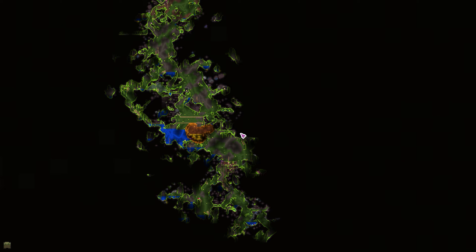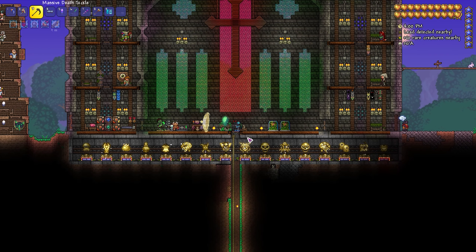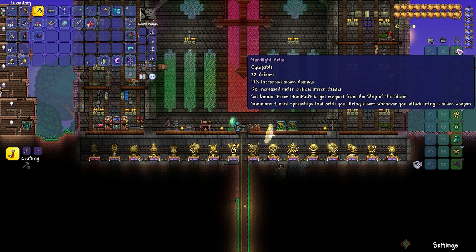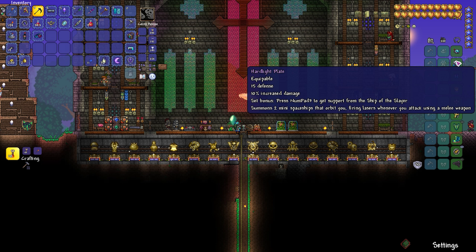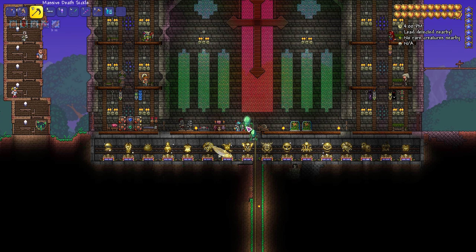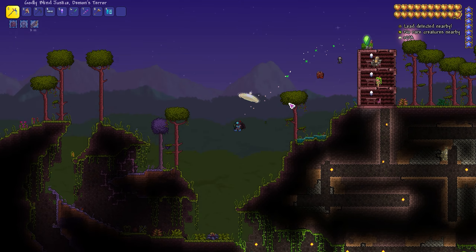Let's go to the jungle. I'm going to have to make an arena, but I also want to try and find some turtle shells because while I may not be using it right away, I do plan on using the beetle armor once we kill the — whatchamacallit — the Golem. Got there eventually.